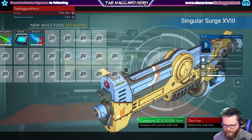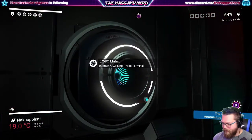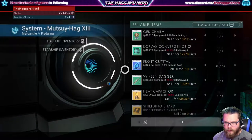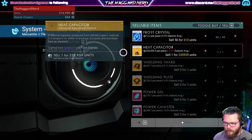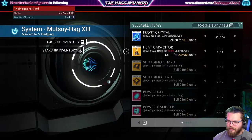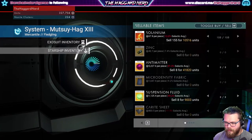Two million, three hundred and ten thousand - oh, class B though, 23 slots. Can I just take it? That'd be nice. Let's see if we can sell some stuff. We can get rid of a charm, holding on to the frost crystals and the viking stuff. Maybe I should just start making a bunch of heat capacitors, but not sell them here because they're like 10 percent less than galactic average.